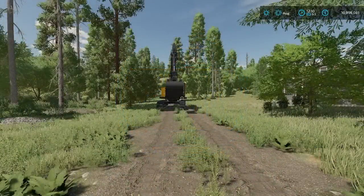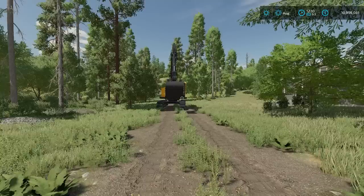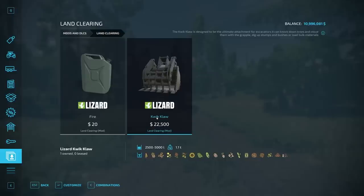Welcome everyone, Farmer Cop here. This is going to be a mod review and tutorial guide on the Land Clearing mod by BC Bueller. It's 1.66 megabytes to download for all platforms and just came out today. There are essentially two things in this pack: the fire, which we'll talk about in a bit, and the Quick Claw, which has a couple of really cool functions.